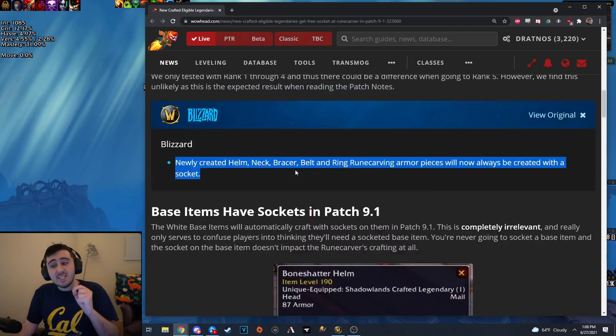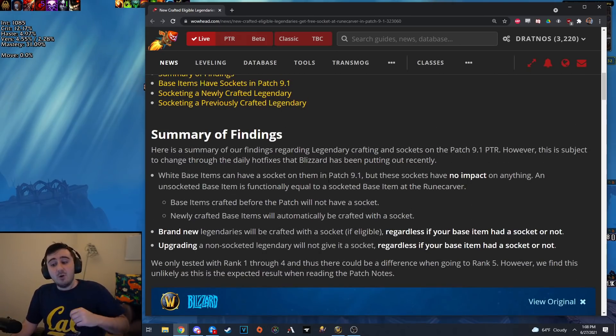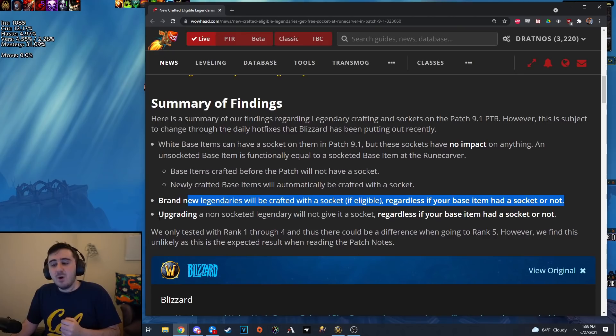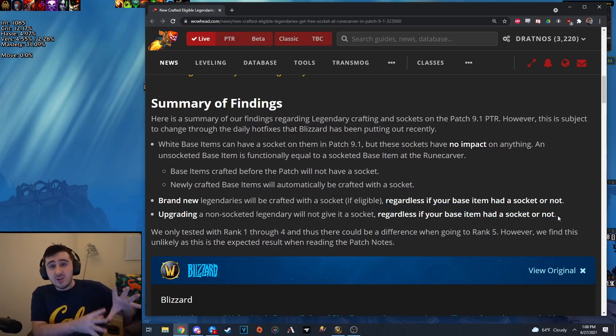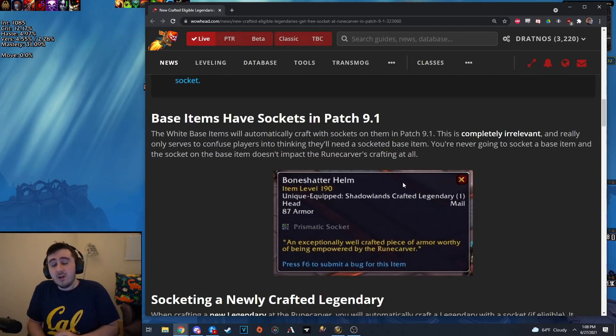That has no impact on whether or not there will be a socket at the end. If you make a new legendary next patch, regardless of whether the base item has a socket or not, it will come out with a socket. And if you upgrade a legendary, it will have a socket based on whether the legendary item that you're upgrading has a socket — completely ignoring the new base white item, whether or not it has a socket.